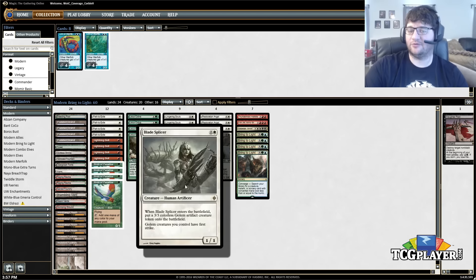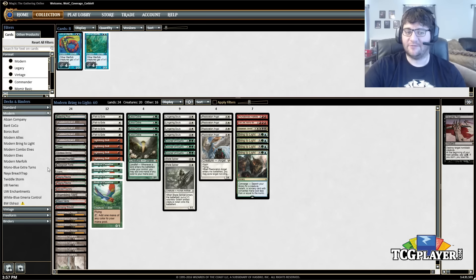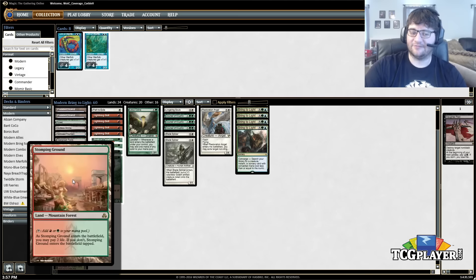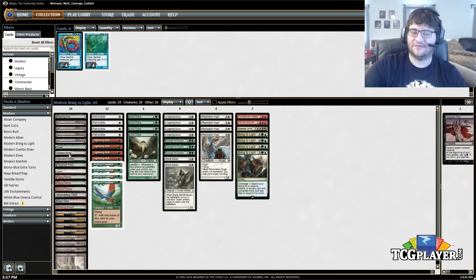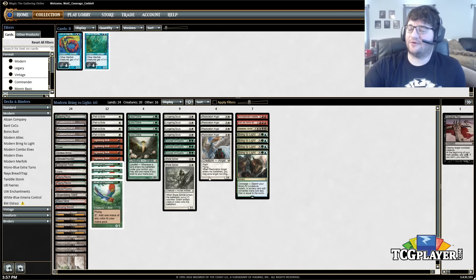While we set up for late game, there's the obvious synergy of turn-one Bird into turn-two Blade Splicer or turn-three Restoration Angel — you can kill someone very fast with that. The mana base is what you'd expect: lots of fetch lands, shock lands, some creature lands like Raging Ravine and Shambling Vent, plus some value basics for when opponents Path your lands. You have to be very careful when fetching in this deck.